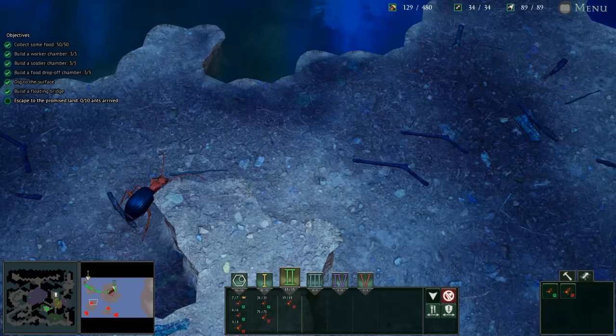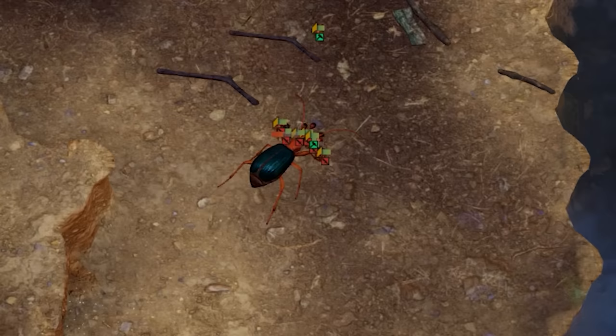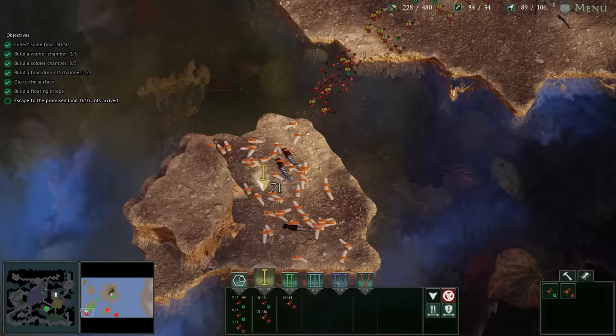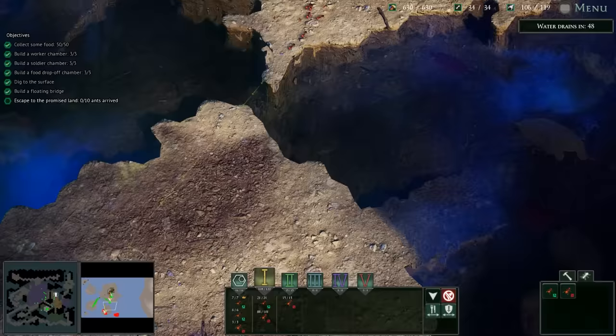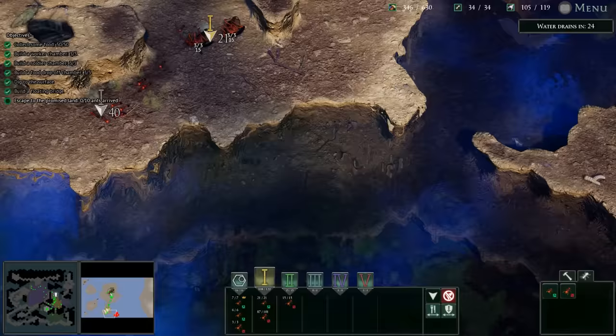I actually want to build a bridge over here now — we are in need of room to expand into. This is a massive building spree. Bombardiers — in Pocket Ants, bombardiers are so nasty. There's so much food, we gotta get them before they start going in. I think they only go in at nighttime. I feel like Alexander the Great sieging Tyre. We're gonna have to upgrade food stores, maybe again.